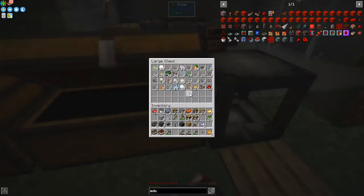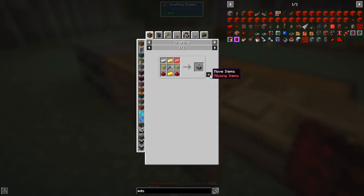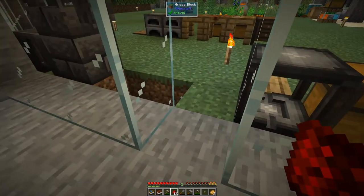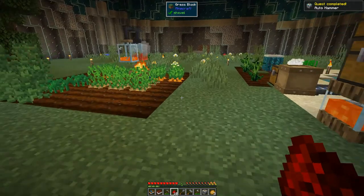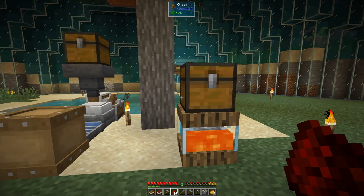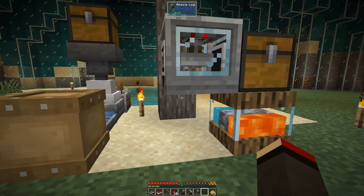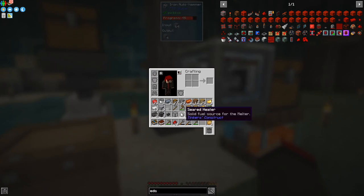Let's go complete the automatic hammer and have a look at what it does. Let's look at the uses of the iron hammer. I'm missing one ingot — I didn't get the ingots out of the chest. Now we can make it up. The auto hammer is fairly simple to use but it does require a particular direction. In this chest here we've got some cobblestone, and if I put this on this side like that it's going to start working. You can see it's now got two gravel.